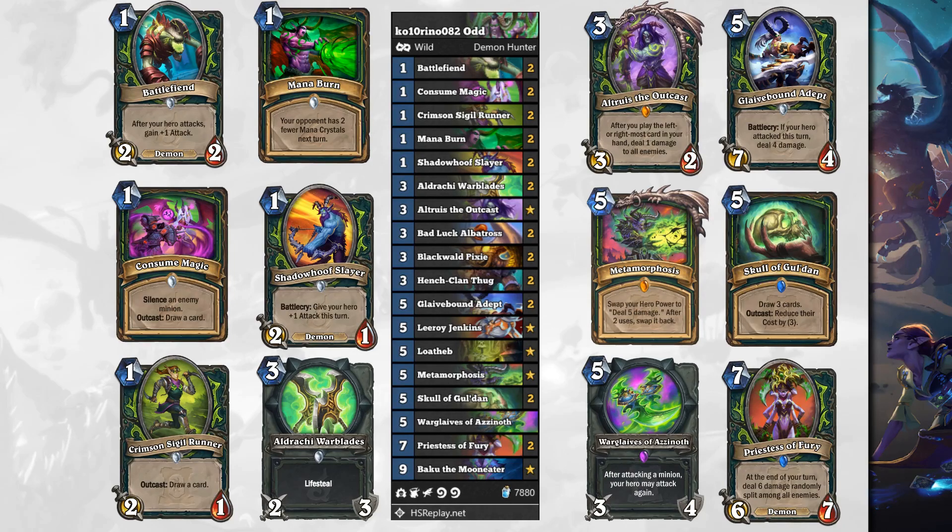You've got Mana Burn, a 1 mana spell — your opponent has 2 fewer mana crystals next turn. This lets you disrupt and slow down your opponent. Consume Magic is a 1 mana spell that silences an enemy minion. Outcast: draw a card. Very powerful spell. If you're not familiar with the Outcast mechanic, if the card is in the leftmost or rightmost part of your hand, the effect gets triggered.